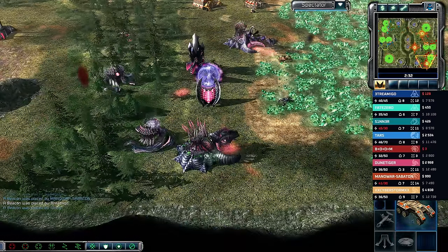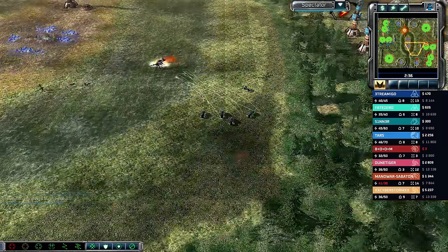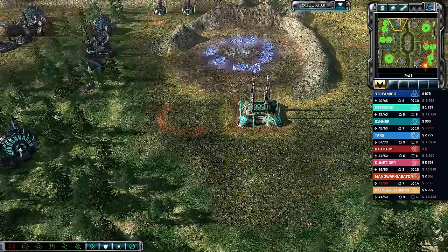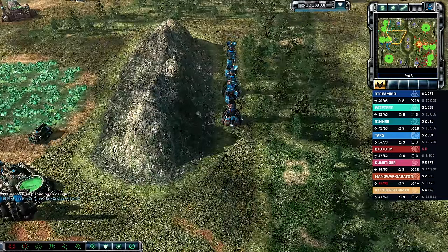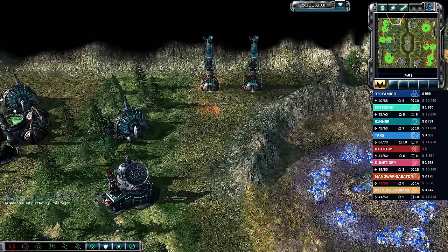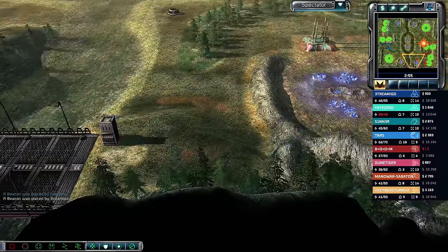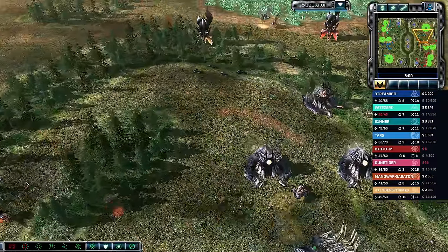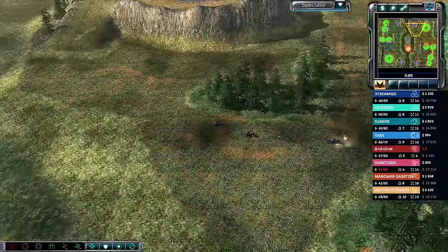Streamago goes for some harvester harassment right away. The bikes get pushed away into the middle of the map. There are a couple of EMP control centers on this map and a decent number of Tib spikes — at least eight per side, so two per player. There's also a bridge on the south side and at least one EMP control center per side.